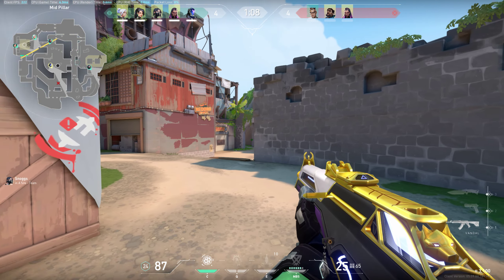Can you hold rotate and see if they're rotating, and I'll just pop a wall. I think there's one on side shade. Wall down now. I've got the rotate. There was someone looking at me though.